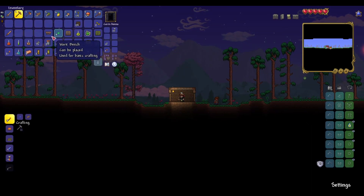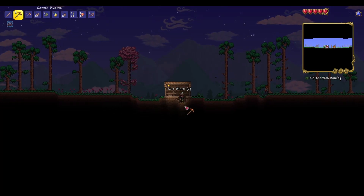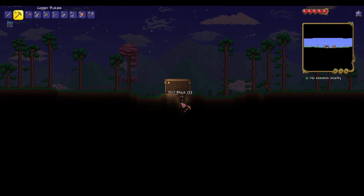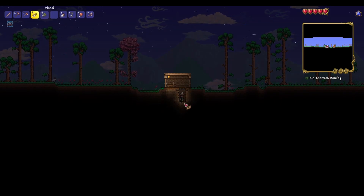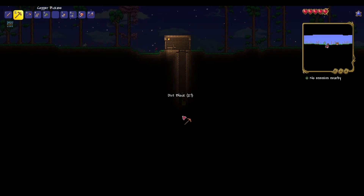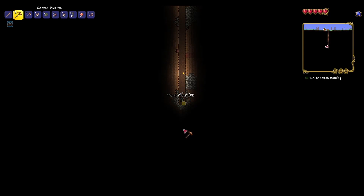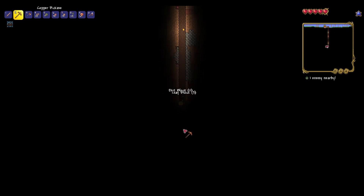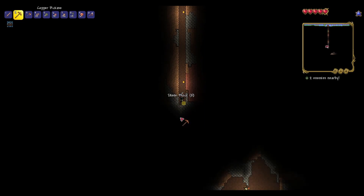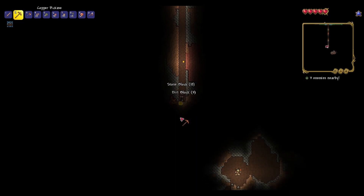Perhaps what I should do is remove this and just dig down instead. Get myself out of the way so I can place the platforms - there we go. Let's see how close the nearest cave is. I'm a little surprised - oh, there's a cave! Good, I was just about to say I'm a little surprised I should have found a cave by now. Oh, it's more like a hole in the earth, okay.